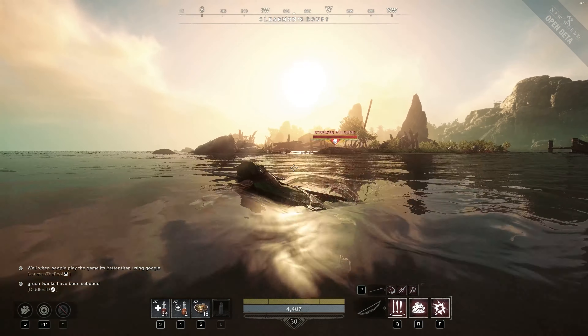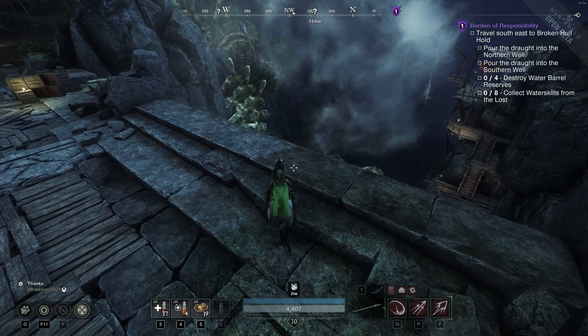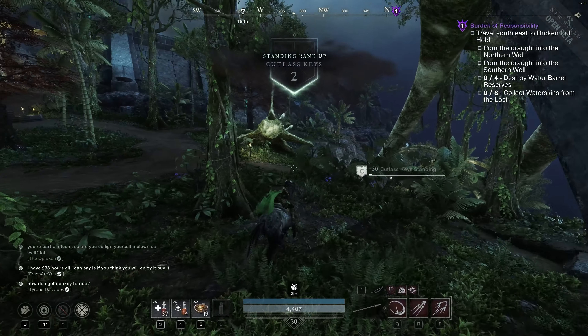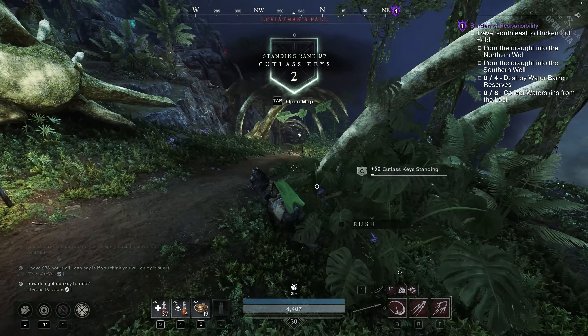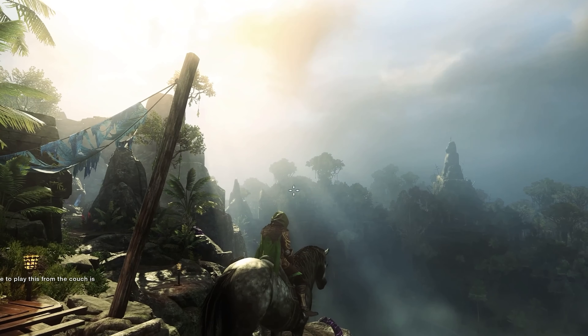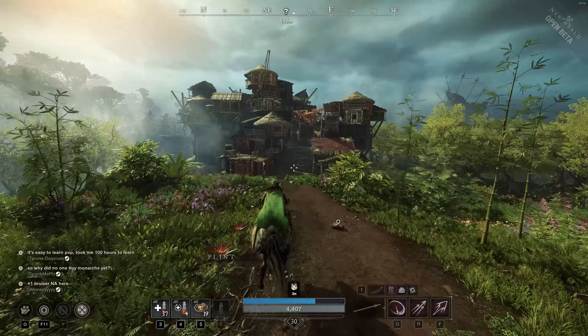Let's first start with the aesthetic and worldbuilding in general. The zone gives me a vibe between EbonScale and Reekwater. It has the shores and flat parts of Reekwater, but also the large mountains of EbonScale. They make use of these elevations very well, having the most important points of interest elevated or placed up high in the mountains, making for some pretty vista points both on the ground and up high.